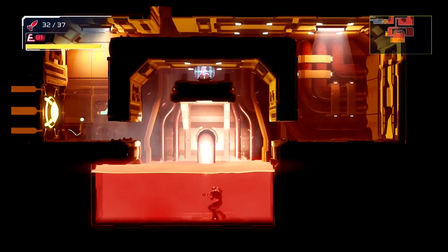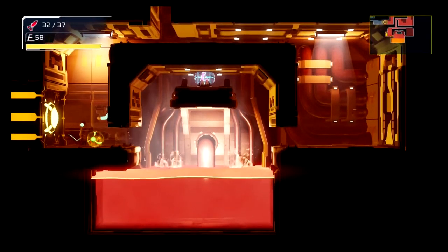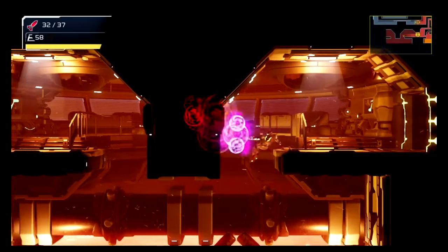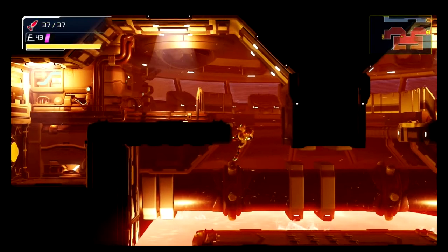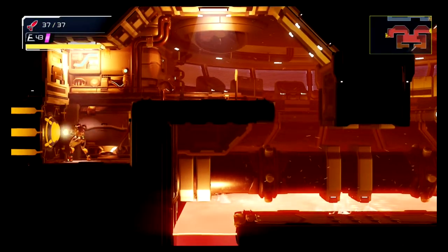We were trying to get this energy tank but because of the lava you can't, so we'll have to come back for that later. You just drop down and then hop back up to go through and talk to Adam.